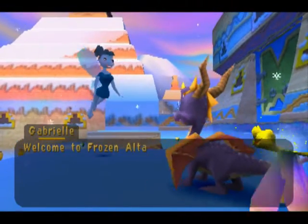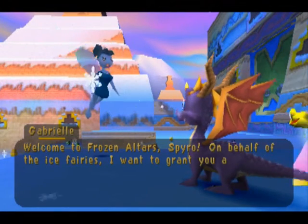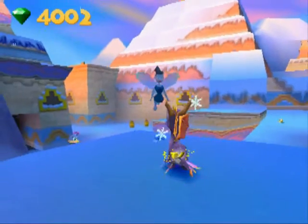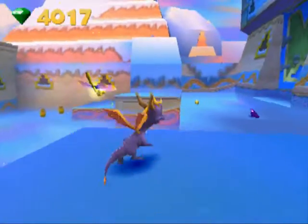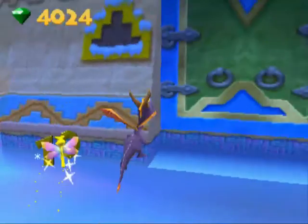Hopefully this one will not be as annoying. Welcome to Frozen Altars, Spyro. On behalf of the ice ferrets, I want to grant you a special power for as long as you stay in our world. Okay, she turned my fire breath into an ice breath. Don't know how that's going to benefit me, but I guess we will find out.